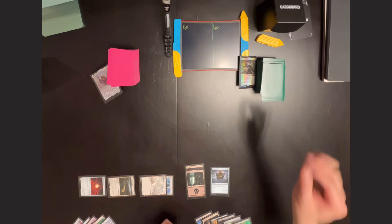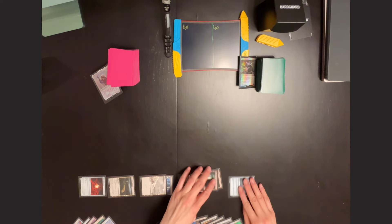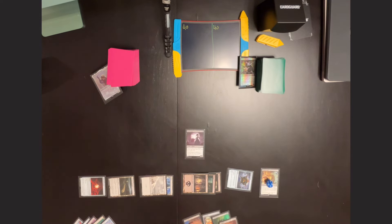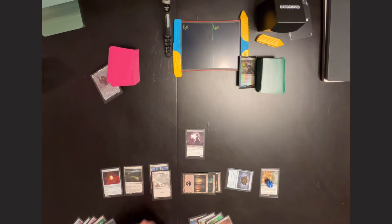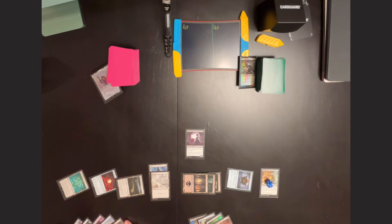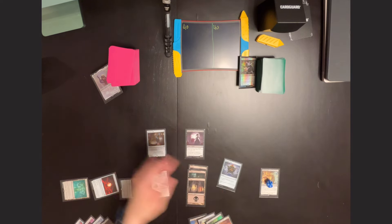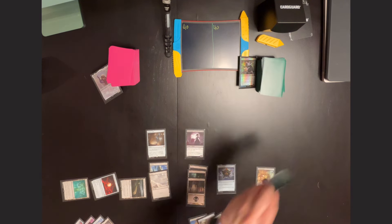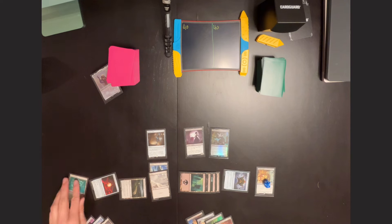On Riley's upkeep and draw, he plays a Swamp, then taps out to play a Profane Tutor with Suspend 2 and a Blood Artist. Larry untaps, draws, and plays another land, then taps for 4 to cast a Perilous Vault. On Riley's upkeep, one of the Suspend counters is removed from Profane Tutor, and he draws.